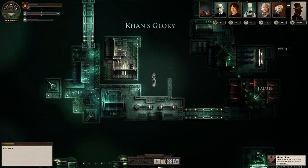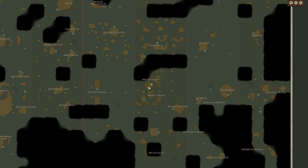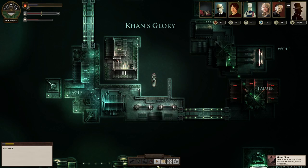Welcome back to Sunless Sea. This is going to be a very fun episode. At the moment I'm at Khan's Glory, and my plan is to go back to Fallen London, get a ton of candles and five dark drop coffee beans, come back to Khan's Glory, use the five sacks of dark drop coffee beans to gain the one favor I need to unlock the trade network here. I'm really curious what they're going to have. And then take my candles over to Godfall and explore that place properly. Let's go.